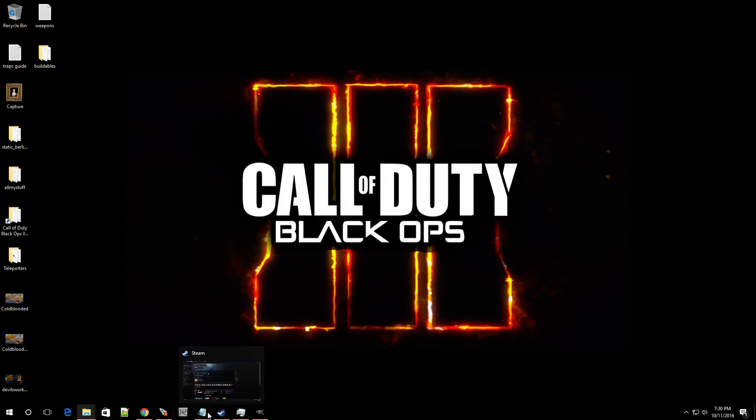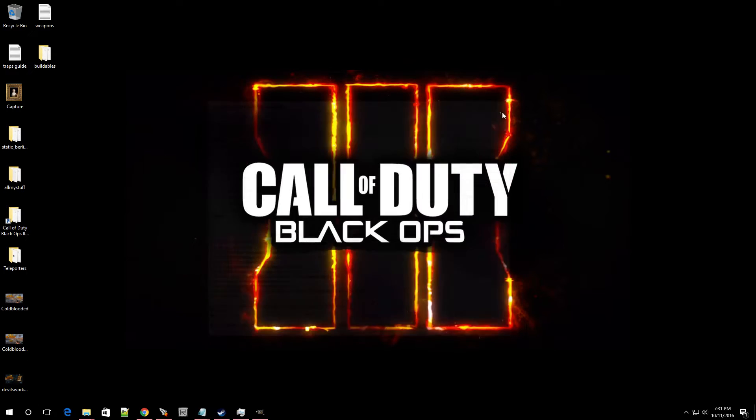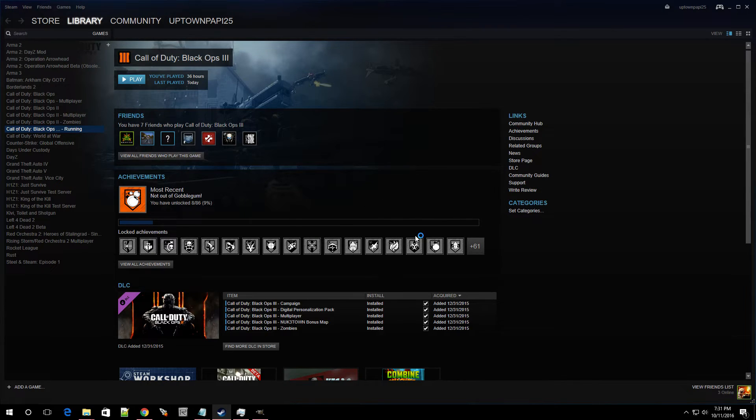That's pretty much it. Click File, click Save, exit out, then open up Launcher. Make sure you have everything checked, select your map, and hit Build. Let your map compile. I already compiled mine so you can see what it looks like — let's go into the game and check it out.